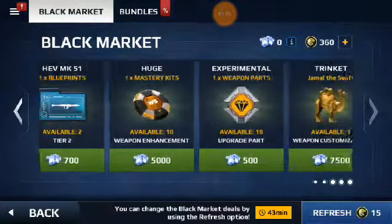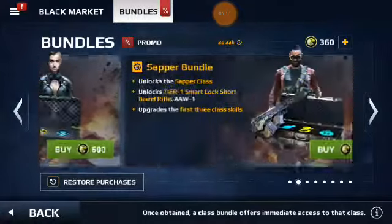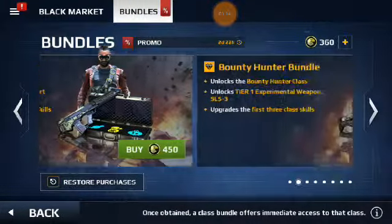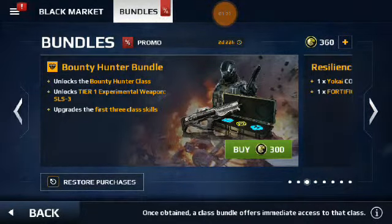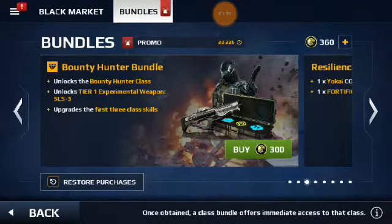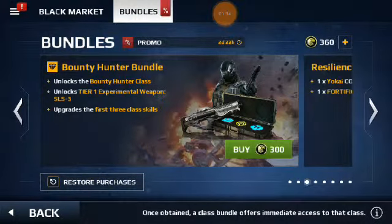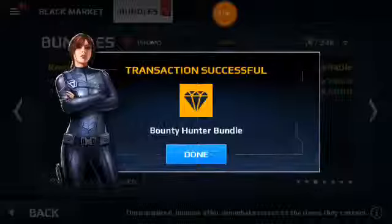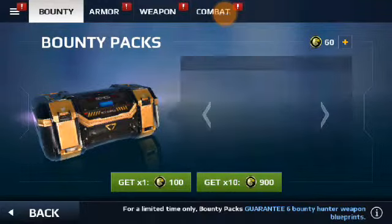This is a promo from today, and 22 hours left. You've got the Black Market here — let's see what they offer. It's not that bad. The Super Battle I can buy — that's just a hundred-plus more Eagle Tokens. So we go Bounty Hunter bundle — it unlocks the Bounty Hunter class, unlocks Tier 1 experimental weapon SLSG, upgrades, and the first three class skills. It's actually a pretty good deal, so let's buy it.